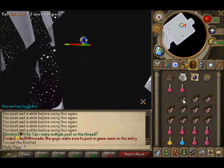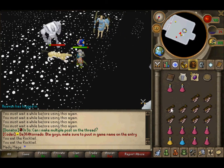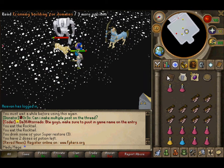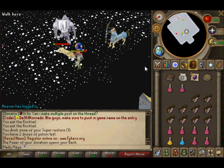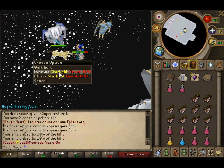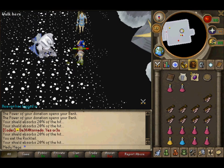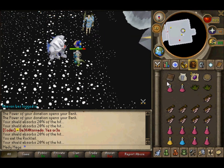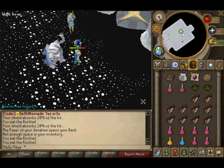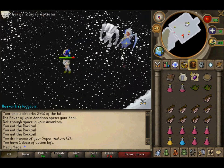For donators, this is really effective: you can use your donator book to quickly withdraw rock tails without leaving the room. That's why being a donator is pretty effective here.